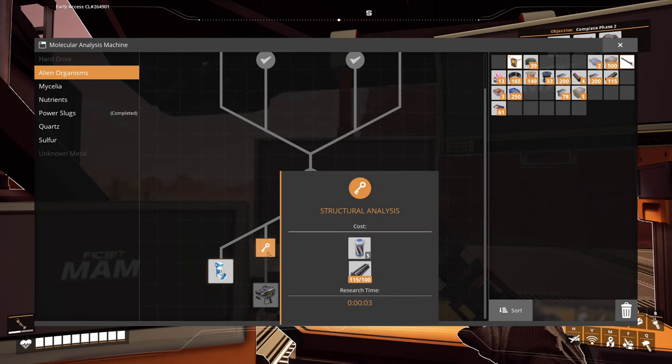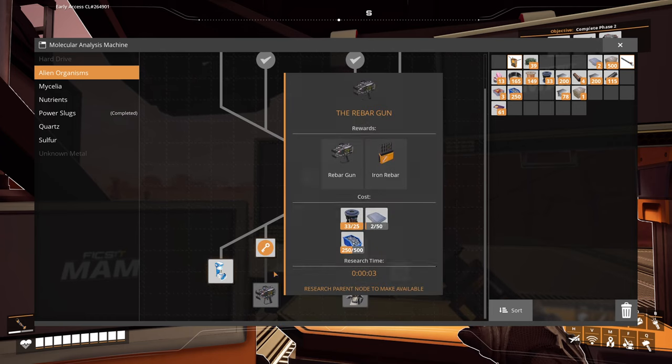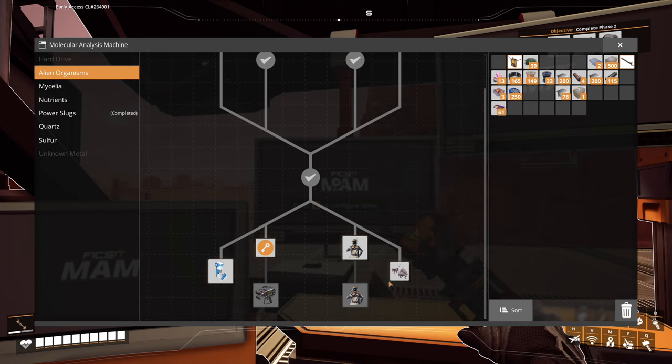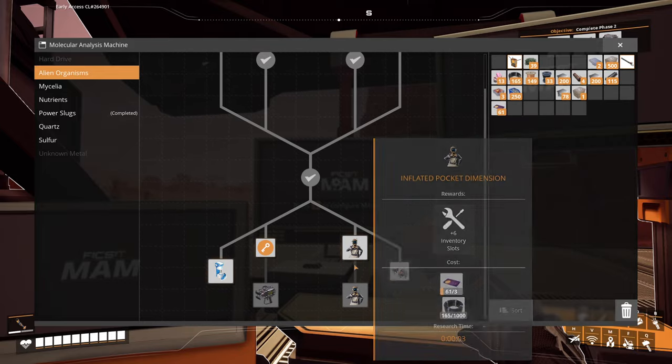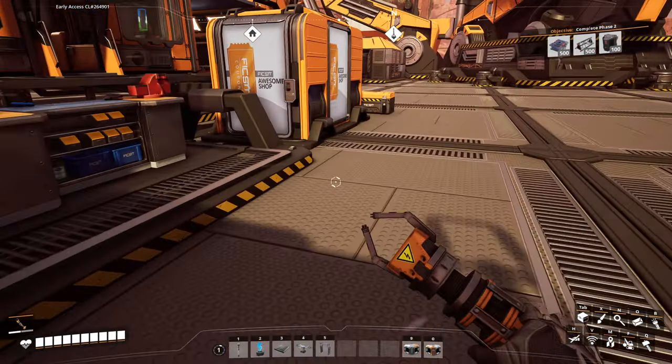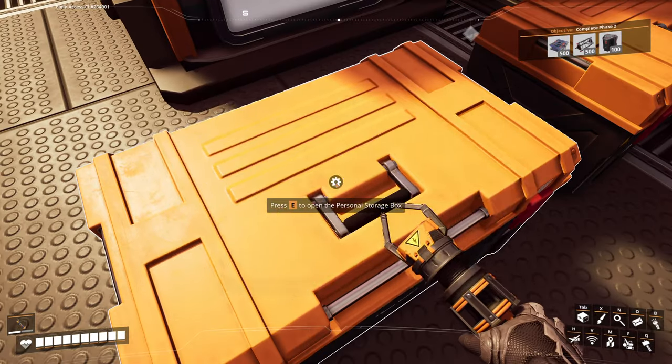I need to get some barrel nuts on me. We do have — okay, that may be a good thing to do. Organism detection. All right, let me go over here and get some of what's in here.